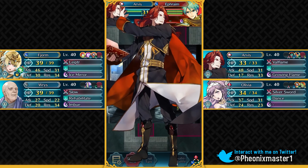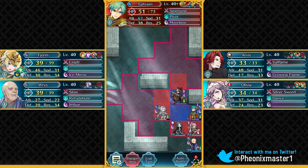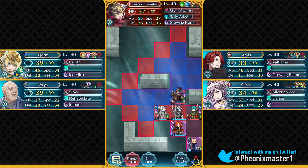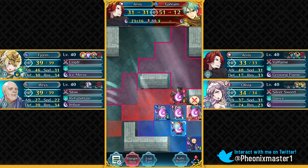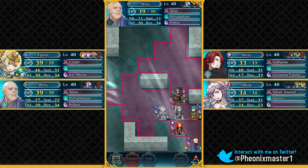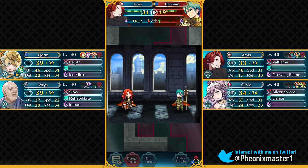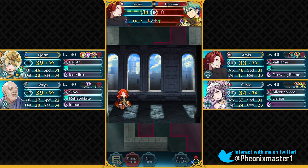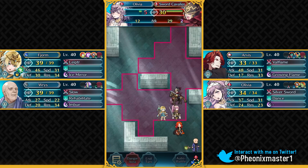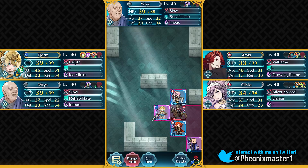Now we can attack Ephraim. Ephraim has got Fury so you can just weaken him down with his own Fury by attacking with ranged units. I'm putting Olivia here so that Arvis is not exposed to the Sword Cavalier. Arvis is not able to finish off Ephraim, but Wrys is gonna help - he's gonna slow down Ephraim with his Slow Staff, applying a minus six speed debuff, which is enough for Arvis to outspeed Ephraim and take him out. Wrys actually helped a lot in taking out Ephraim. Now only the Sword Cavalier remains and Olivia can easily survive, even with a minus defense or minus HP IV Olivia.